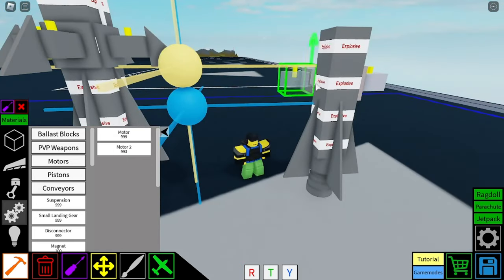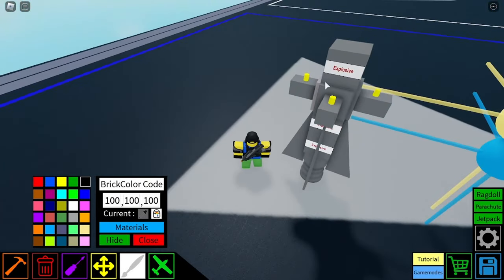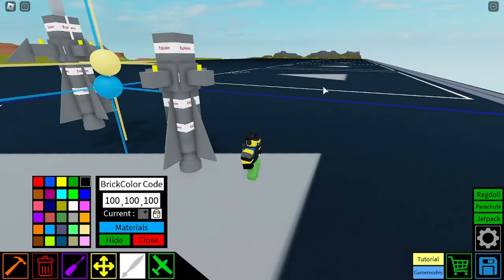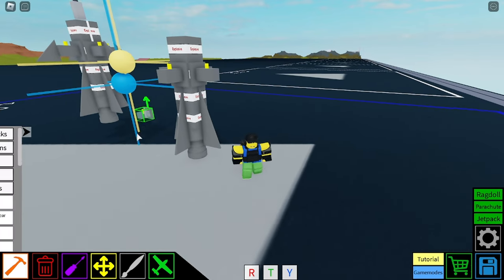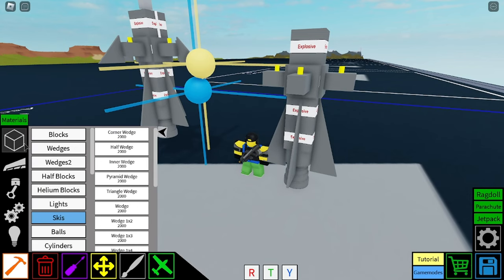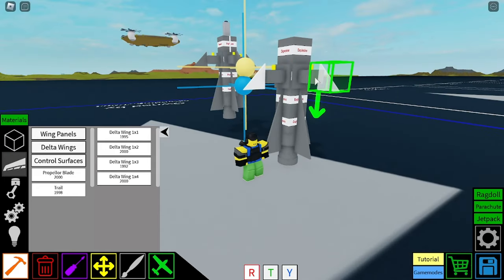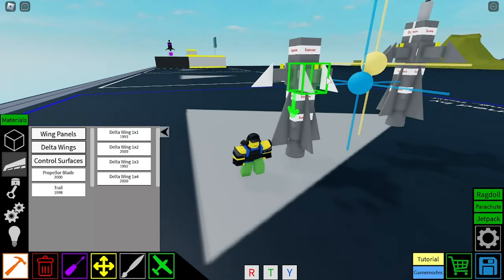And then place it like I do here, like that. And then color it whatever color you want, but I'm just going to color it the color I have for the thing. And then the next part is fairly simple — you just grab a delta wing one by one and place it like I do, or else it probably won't work.